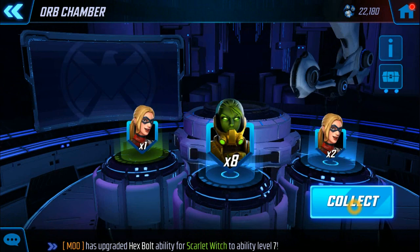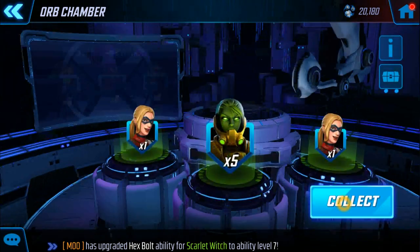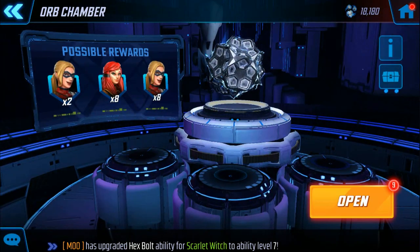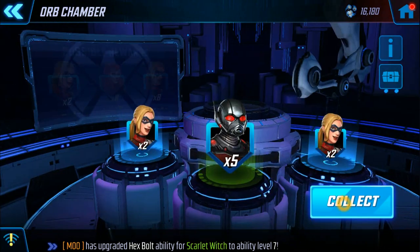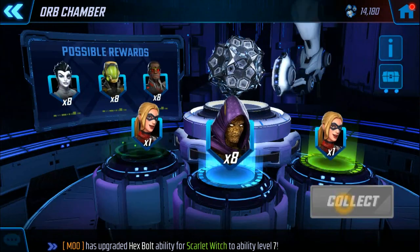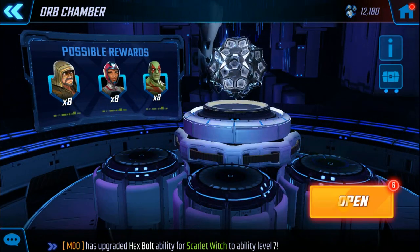Crystal — okay, take a bit more Crystal. There we go, 14 Stature shards, lovely. 12 orbs left. A bit of Scientist Supreme, more Scientist Supreme. More America Chavez. Ant-Man — hate to see Ant-Man. Another eight Swarm, I'll take that. There we go, eight more Stature — lovely.